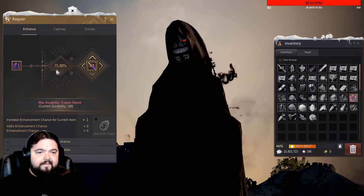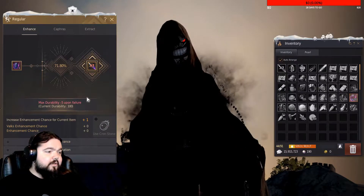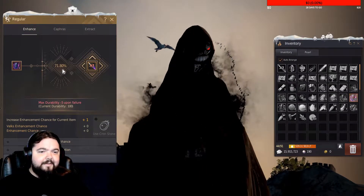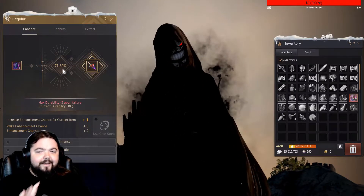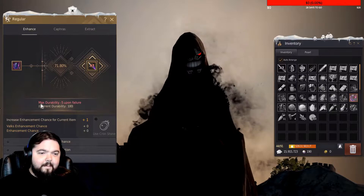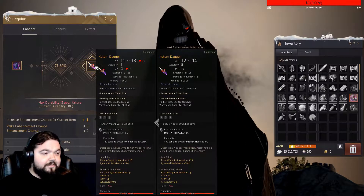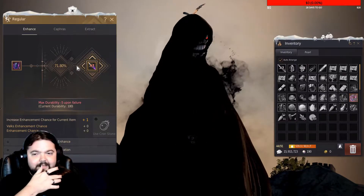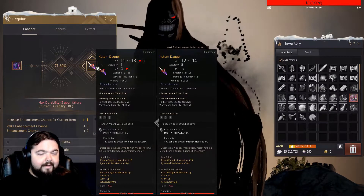There is a 70% chance that we fail going to plus eight. Now that we're at plus seven, to go to plus eight using one black stone, you have a 70% chance that you're gonna fail. You say YOLO, but in order to repair this if you fail — you get minus five maximum durability if you fail. You have a hundred total; if I fail once I'll go down to 95, if I fail twice, 90, et cetera.